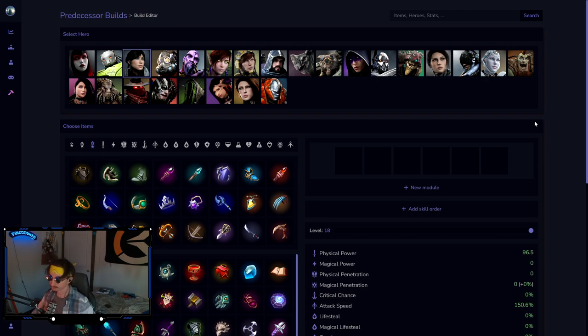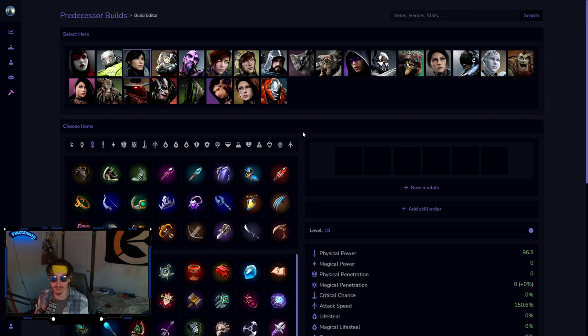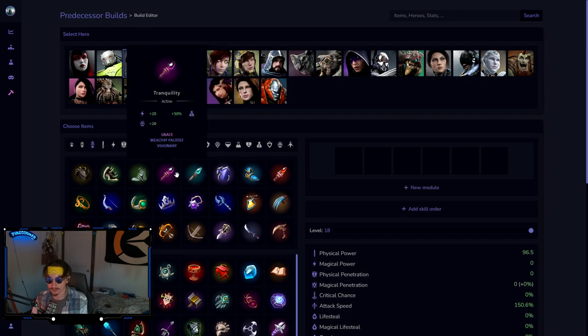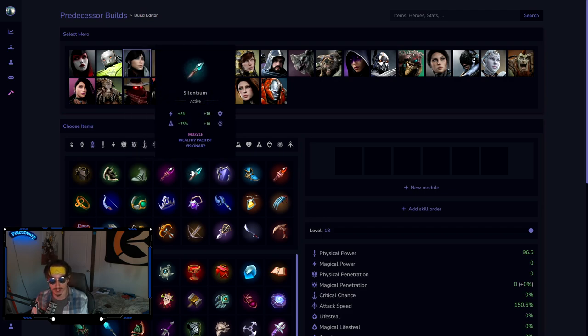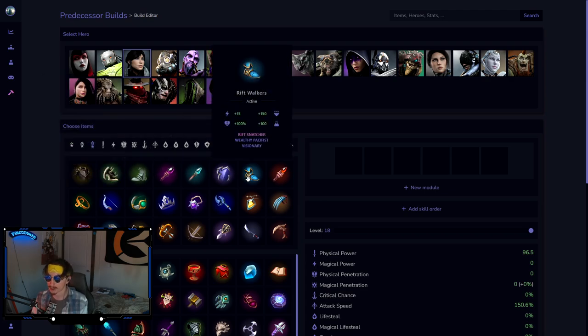Starting us off, this is going to be Decker. Decker is one of the few characters where you have the choice to go either Silentium or Rift Walkers. Obviously if you're against something like a Fey, I would almost always recommend getting Reclamation. If not, I would go Silentium all the time. I don't think Tranquility is very good right now — you just aren't building enough power to make the heal for enough.